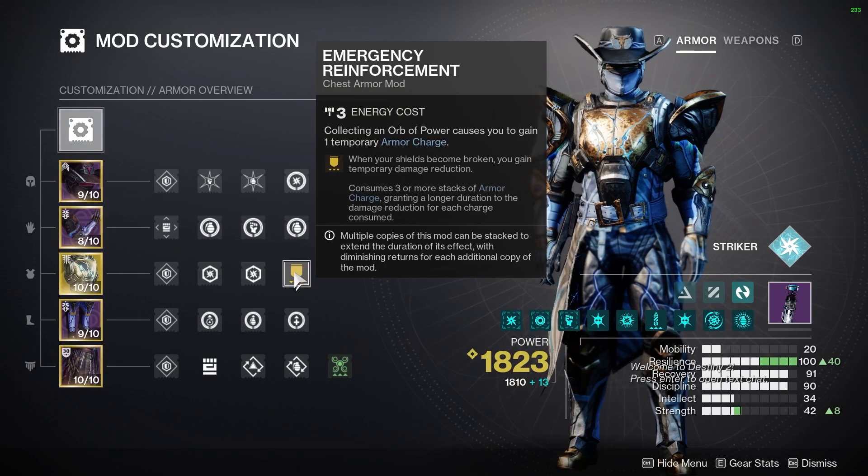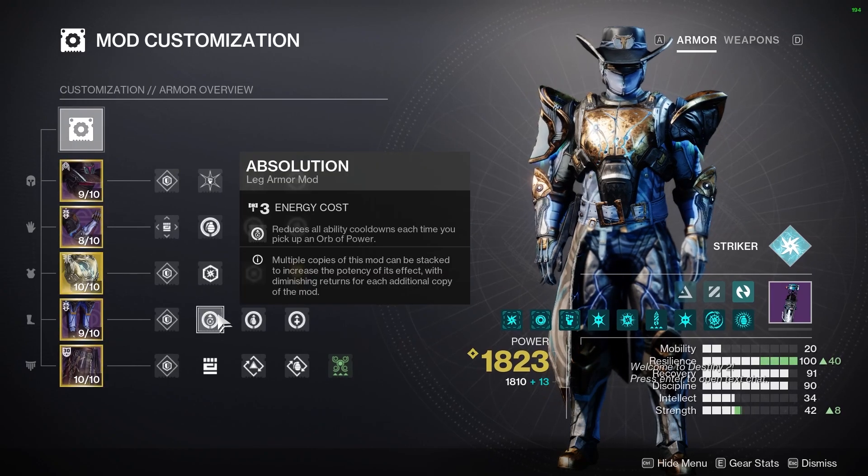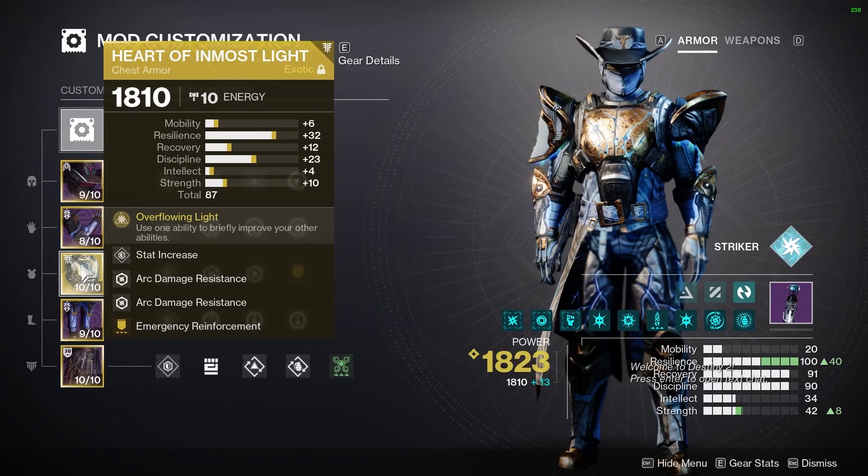As well as Emergency Reinforcement, we want these orbs for Recuperation, Innervation, and Absolution. And the exotic of choice today is Heart of Inmost Light.